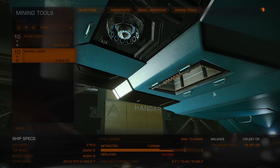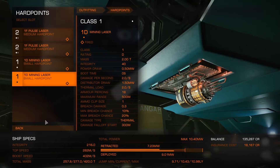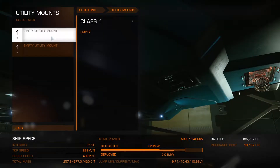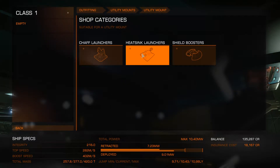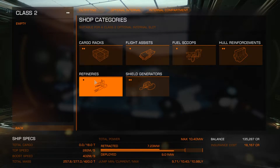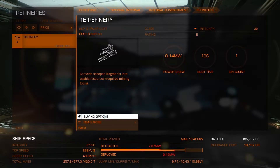Now that I've got these two hardpoints set up, I need to go out and buy limpets. Looking through the modules — heat sinks, shield boosters — I don't think limpets are here, but I can see refineries, so let's buy one of those.